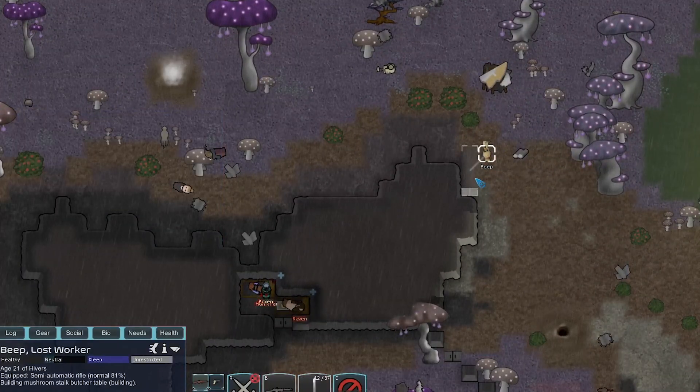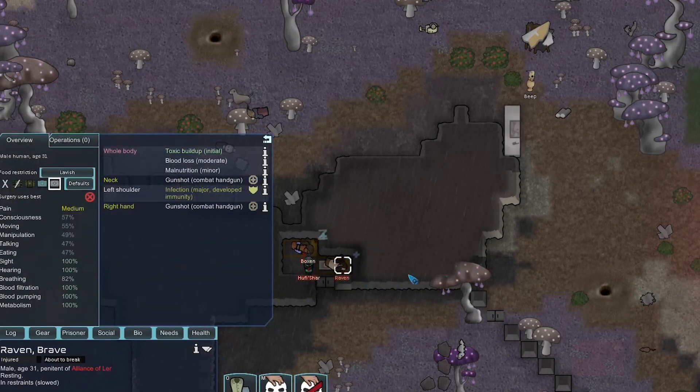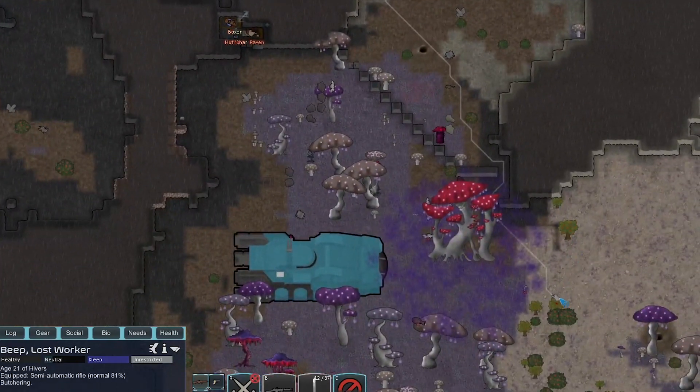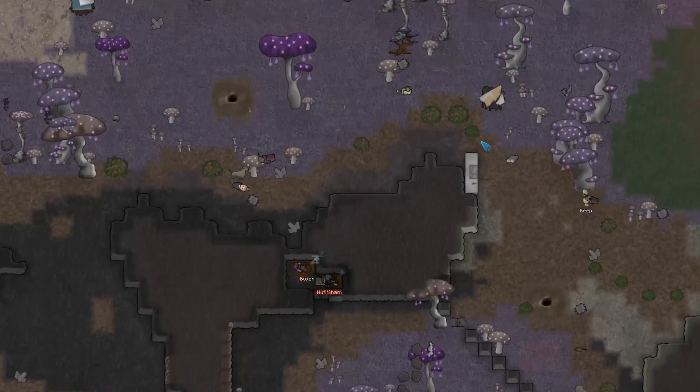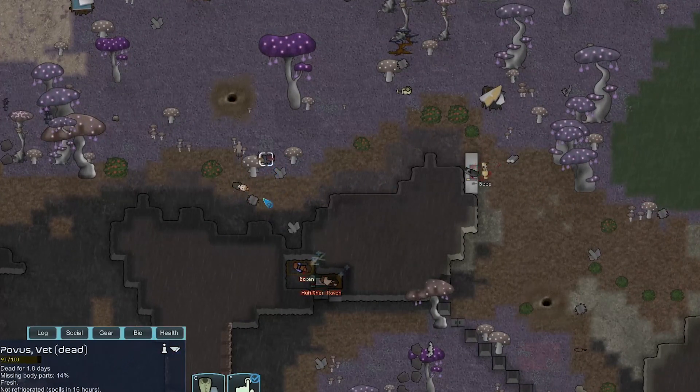Let's see how many mushroom stocks we got from those four mushrooms — it's not gonna be enough. But there's some more right here — 16. That's getting close to the 95 we need for a butcher table. We just need 10 more and this next mushroom should do it. The question is will we get the 20% botch chance? We didn't botch it — nice.